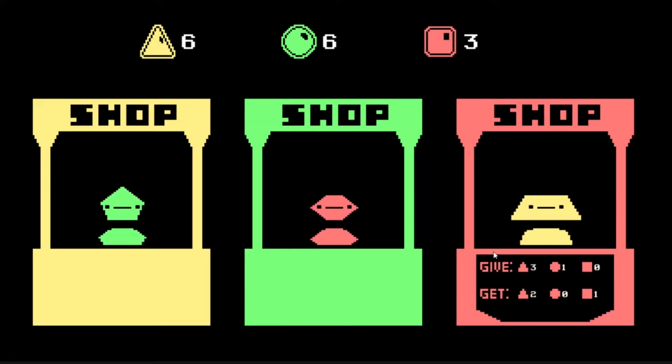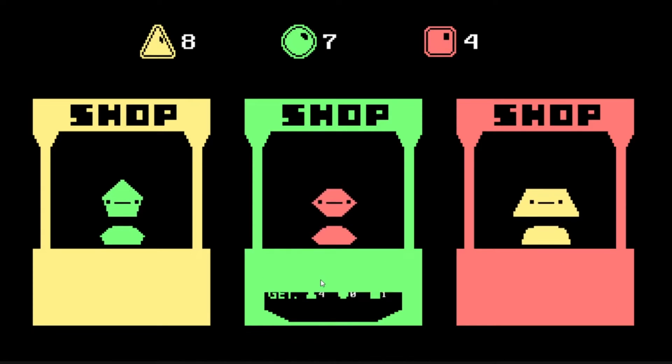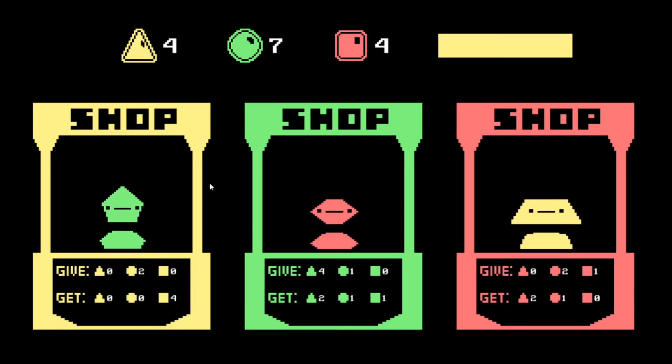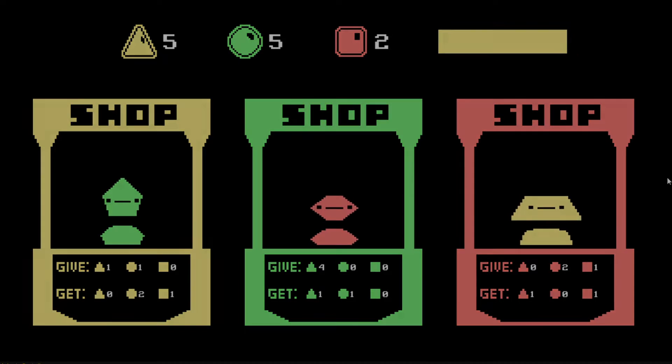However, after prototyping the gameplay in Unity, I found that the game just really wasn't that fun. Most of the gameplay was basically just kindergarten math — like, ooh, can you find the deal that gets you the most gems? And there wasn't really any depth to it after that. So I tried to make it more interesting by adding a timer so you have to keep making trades, and make it so your gems would keep decaying, but it just really wasn't working.